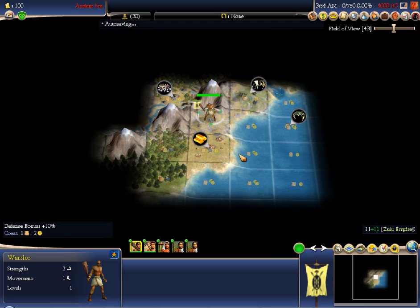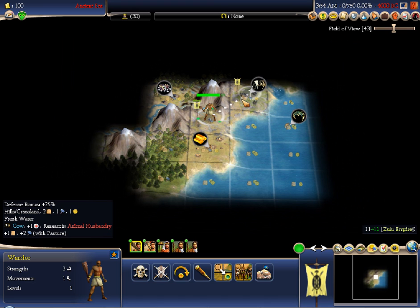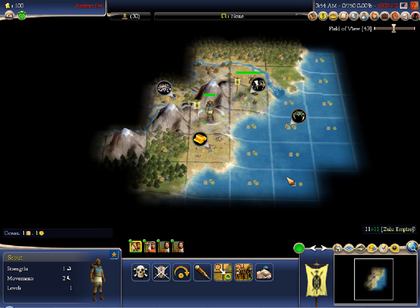Let's have a look at our surrounding tiles. We have forested gems, grassland hill cows — a little strange, but we'll have to work with it. My starting technologies are Agriculture and Hunting, so I essentially have nothing to improve the special tiles around my capital. Cow is easily my best tile; I almost don't have a choice but to research Animal Husbandry. I want to make sure I have the settings right: choose religions, no tech trading, no vassals — good, we're not breaking any rules.